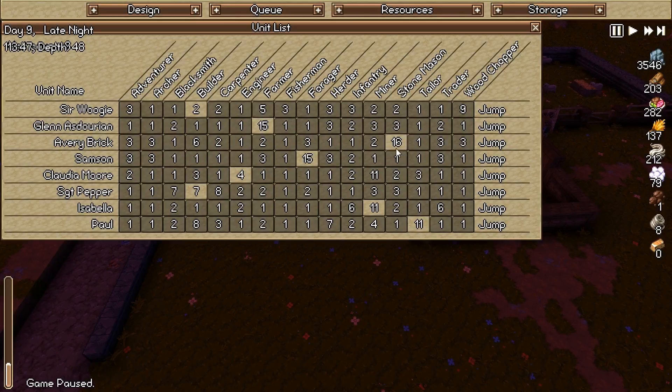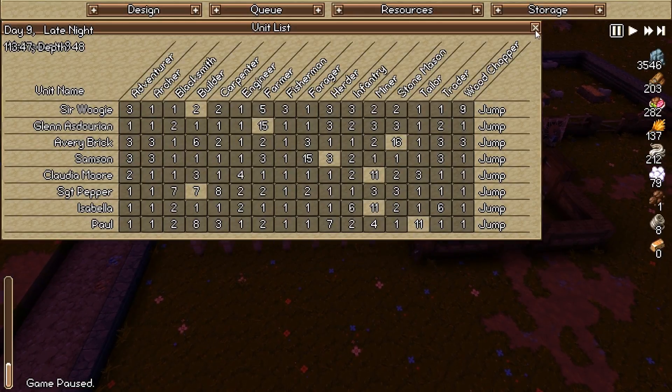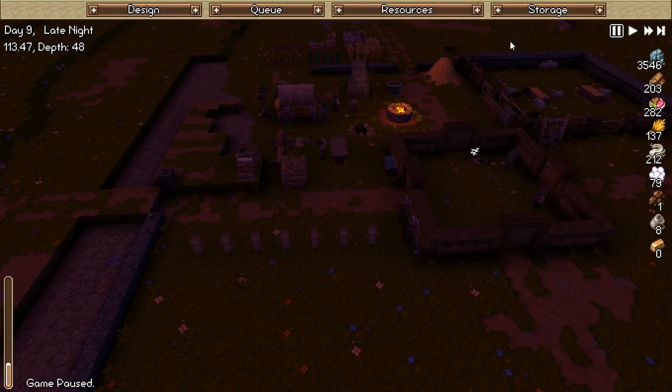Glenn's still a farmer. Avery's been moved back to stonemason so they can make more bricks. Samson's a forger — we're going to put him back to herder. Claudia's our engineer for the moment; I think we can actually move her to miner again since all those are up. Sergeant Pepper is building. We got Isabella mining. And we got Paul as a tailor — he jumped from like level 6 or 7 all the way to level 11. I had him making everybody armor.